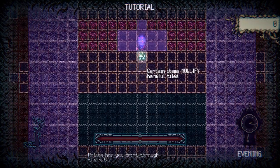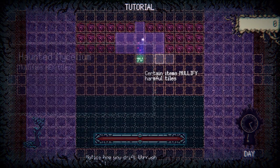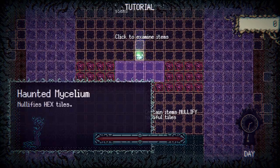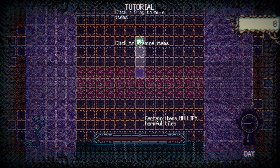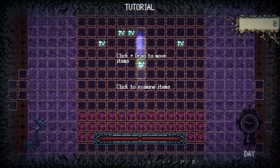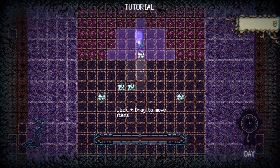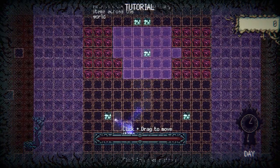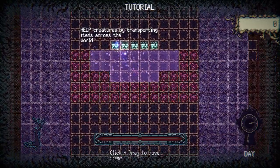Certain items nullify harmful tiles — what does that mean? Nullifies hex tiles. So I can drag this — can I nullify? Oh, I see, this is creating a water bridge. So if I put it here, I can carry it across. Right-click to examine items. You hear the green hum of souls stranded by choice, nestling in the ground. They link to each other for companionship, for warmth, and for a better future. Click and drag to move items.